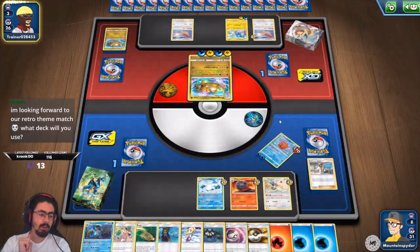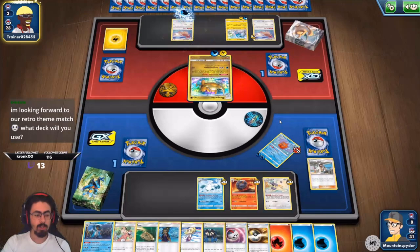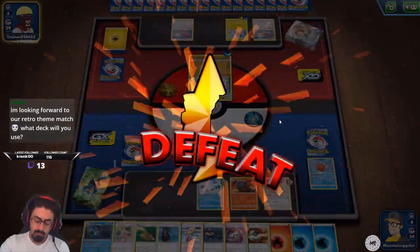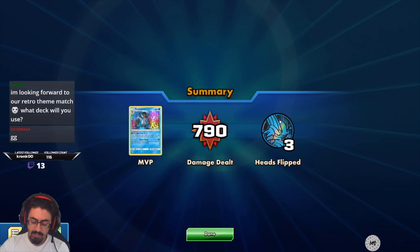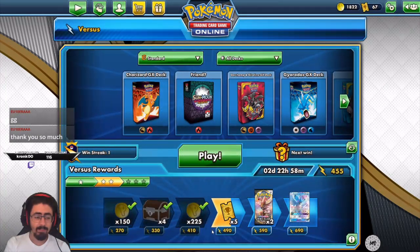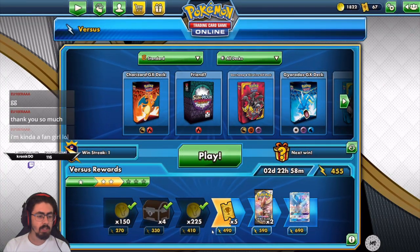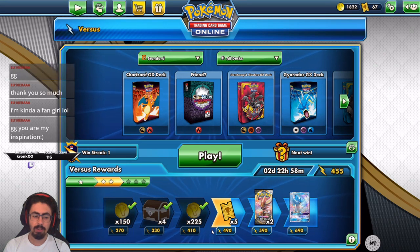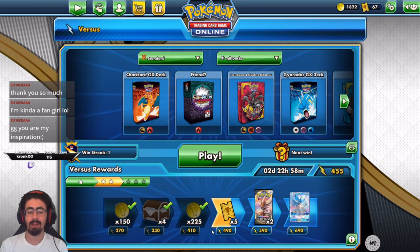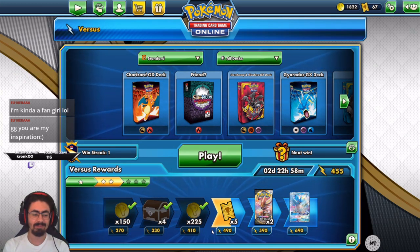Yeah, it'll be a KO — there we go. I'm gonna be one Prize card short. Well played my friend. Frost Rotom is just not good enough. I played this one badly — I was too slow with Bomber Snow, I should have brought that out sooner. Oh well, it happens. Well played EU — that was a really cool game. Sword Storm setup is crazy good. I'm looking forward to our retro theme match — I don't know which deck I'll use yet, I'll see how the next few games go. Thank you EU — well played, really good game my friend.